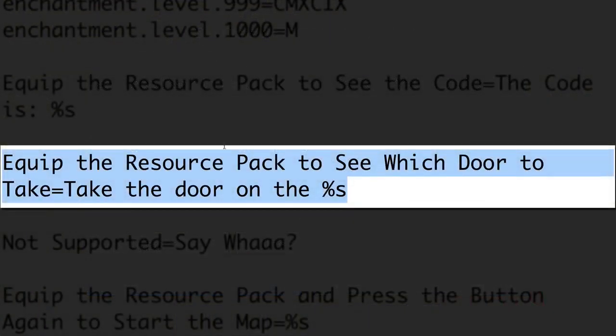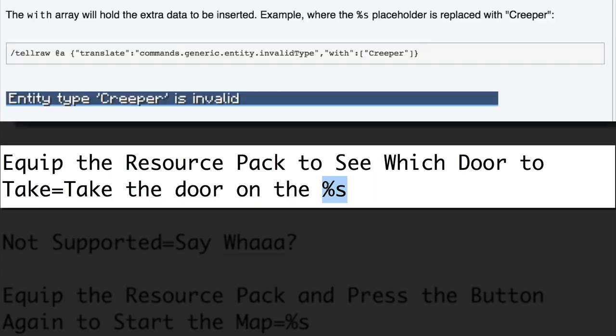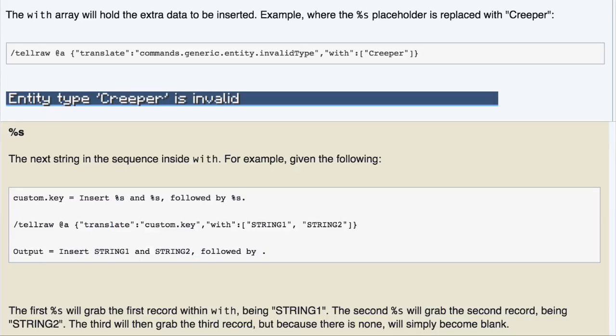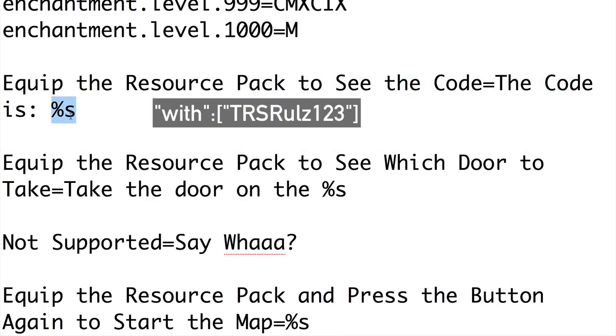Here you can see our custom line equip the resource pack to see which door to take, and it equals — just like before where we had enchantment.level.1000 equals M — take the door on the, and then we have something that says percent s. That is what's called a token. Percent s basically means it will be replaced with whatever you put in the with tag. You can use different tokens to have multiple things. Here we've got with right, so it's going to say take the door on the, and then replace percent s with whatever it says — right, left, middle, whatever. Here's another example: equip the resource pack to see the code equals the code is, and another percent s. And in the with tag, we have the code. That way you can have multiple codes in the same map.